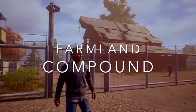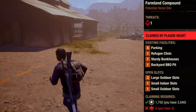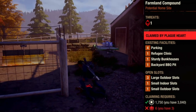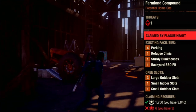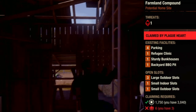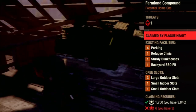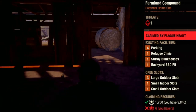Next up we have the Farmland Compound. This base comes with a couple of existing facilities: a refugee clinic, which is essentially an upgraded infirmary; sturdy bunkhouses, which add additional beds; and the barbecue pit, which functions as a kitchen. You'll have four parking spots and quite a few open slots — three large outdoor slots and one each of a small indoor and small outdoor slot. This base is centrally located, but in terms of defendability it's not the easiest to defend, with lower walls and a somewhat spread-out layout.